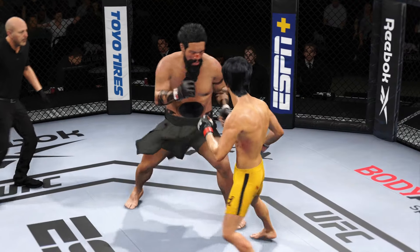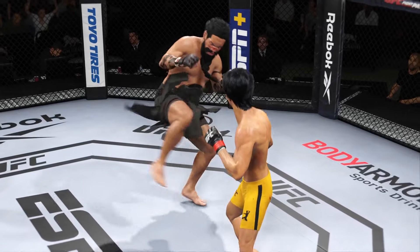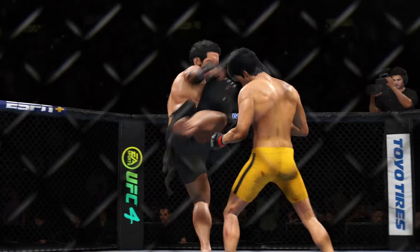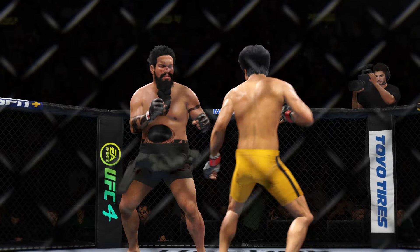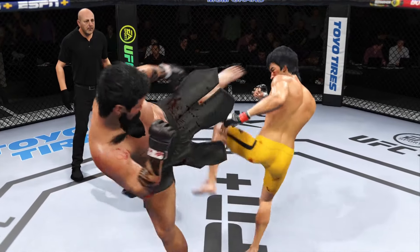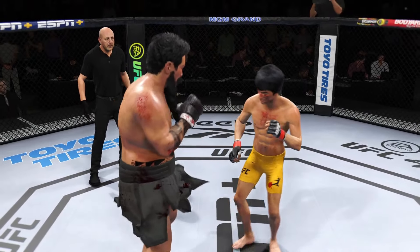Let's check out some of the action from that previous round — he really kept finding a home for those kicks. Why would you change it if your opponent is not going to check? If he's going to stand there, not on his toes, stationary, you keep driving those kicks into his thigh, into his body, until he makes some sort of adjustment.